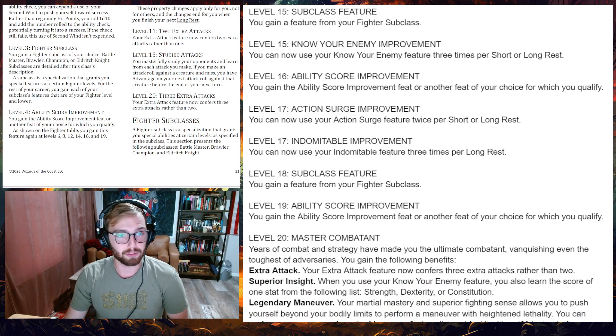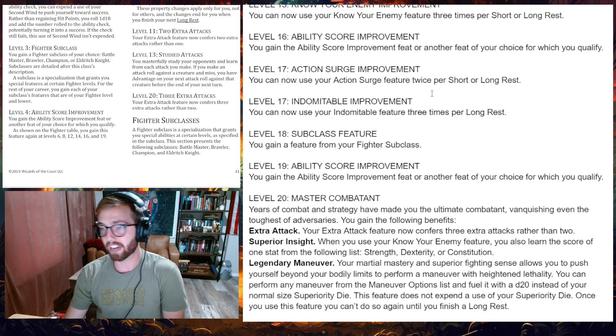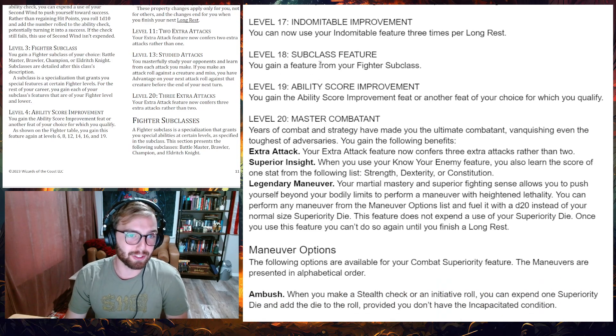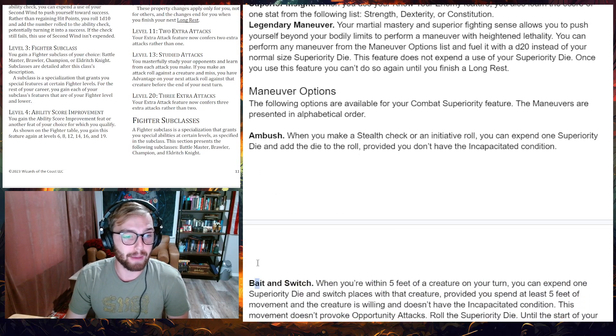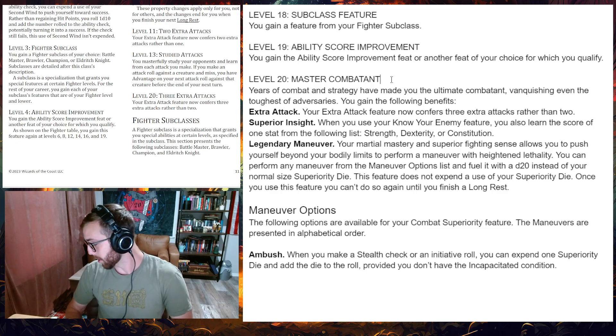Level fourteen is another Ability Score Improvement. Level fifteen is a subclass feature, and also a Know Your Enemy improvement — you can use it even more times. Level sixteen is another Ability Score Improvement. Level seventeen: Action Surge improvement — you can now use Action Surge twice. Also at seventeen: Indomitable improvement — you can now use Indomitable three times.